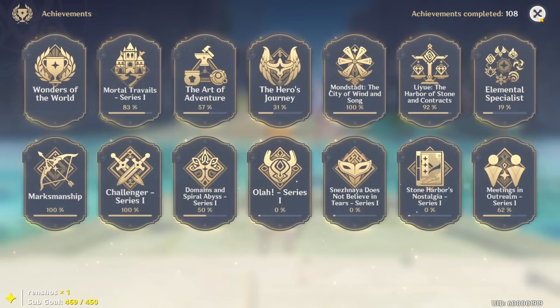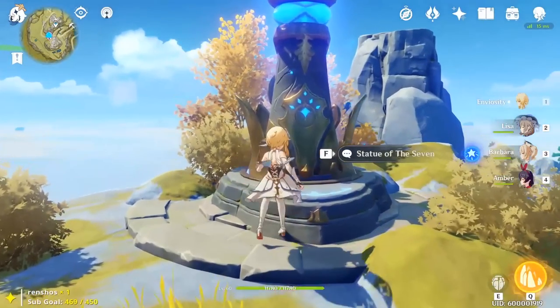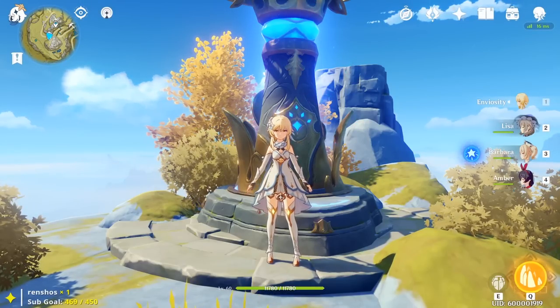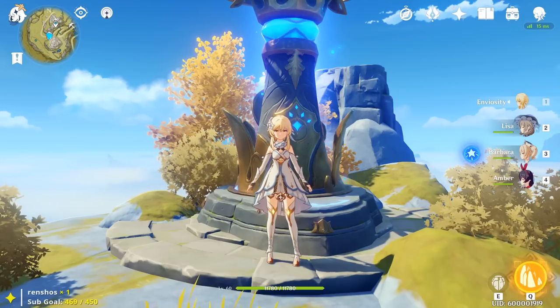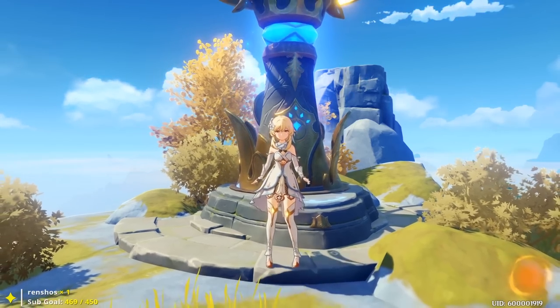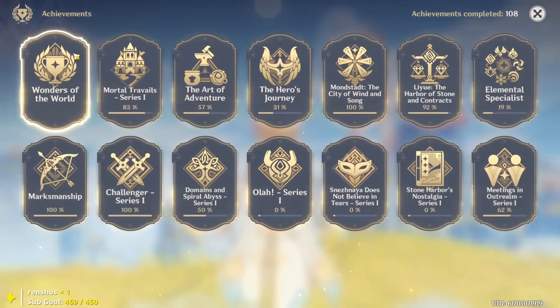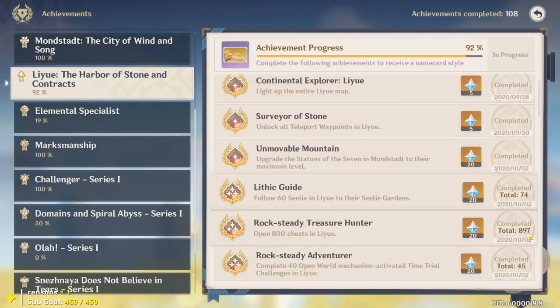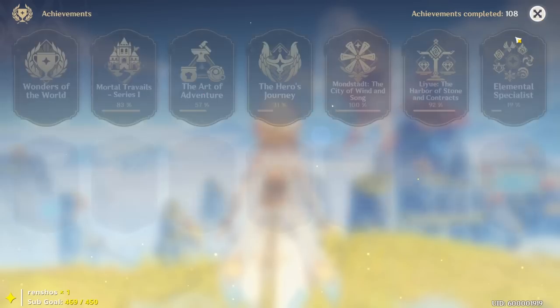Upgrading your Statues of the Seven in Mondstadt and Liyue will earn primogems each time you level them up from 1 all the way to 10. Also, opening chests around the map gives 2 to 10 primogems each — we've opened 426 chests, so averaging even just 2–5 primogems each adds up significantly.